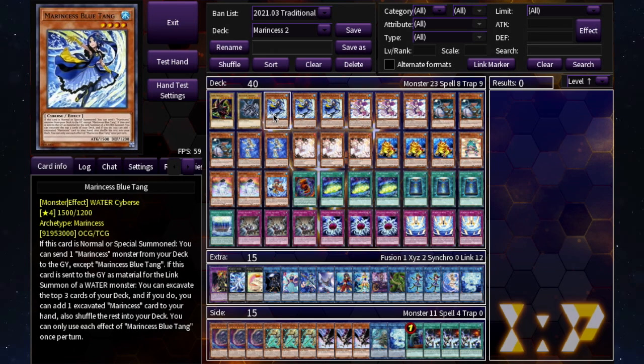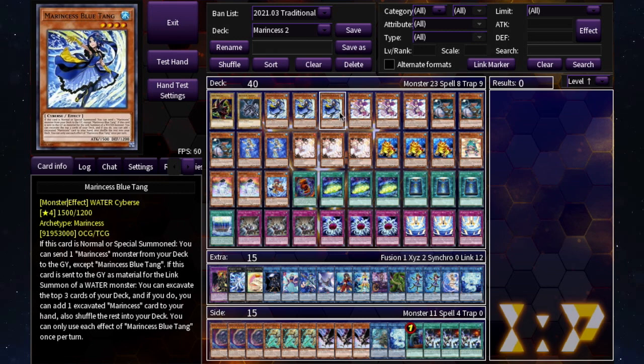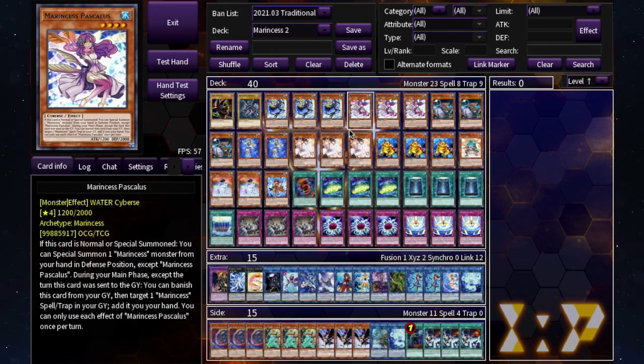The main cards: we've got three Marincess Blue Tang, one of the most important cards to start with alongside Pascalus. Pascalus, when normal or special summoned, can special summon a Marincess monster from your hand in defense position — so you mainly want to summon Pascalus and go into Blue Tang. Blue Tang, when normal or special summoned, can send a Marincess from your deck to the graveyard, which is helpful for sending Seahorse.